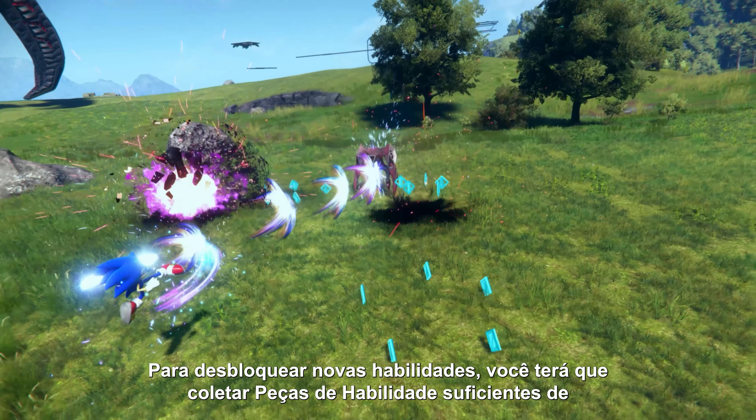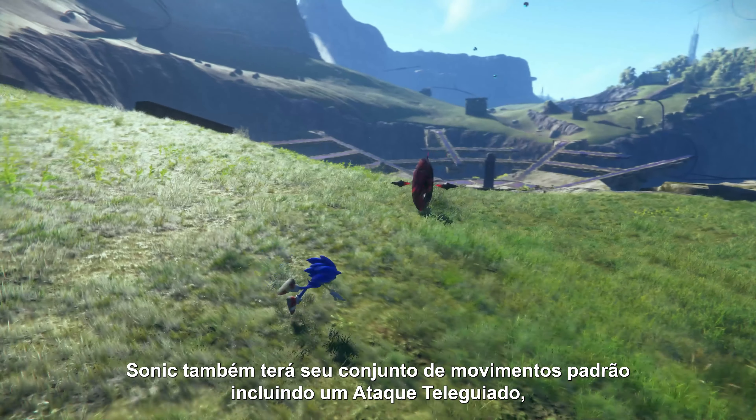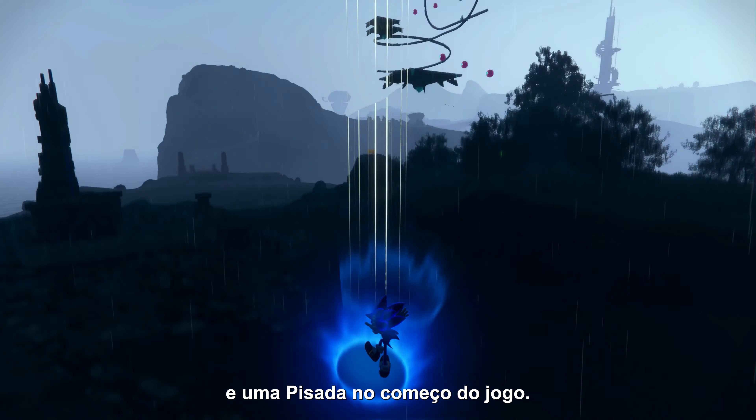To unlock new skills, you'll need to collect enough skill pieces from fallen enemies and breakable items around the islands. Sonic also has a standard moveset including a homing attack, drop dash, and stomp at the beginning of the game.